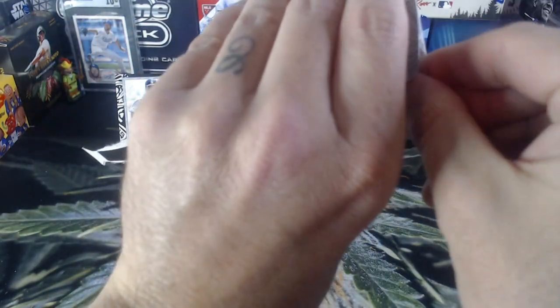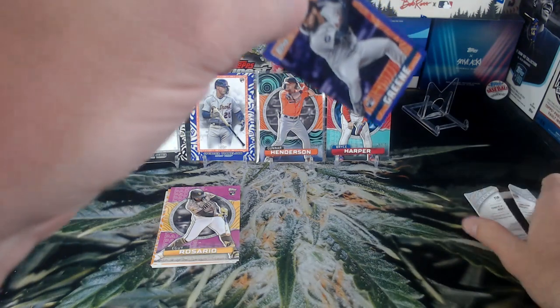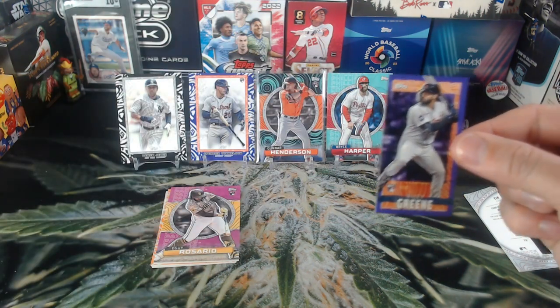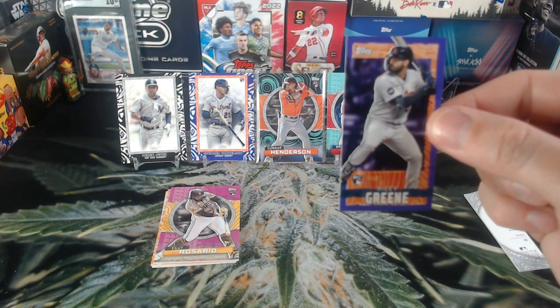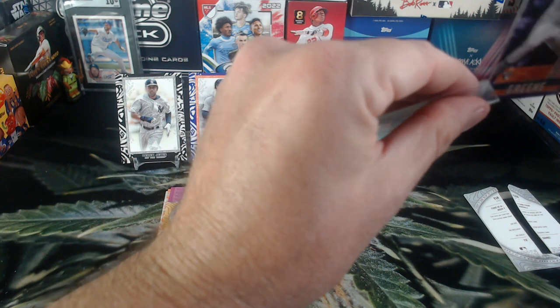It is kind of fun in a way, but yeah it is a bit of a chore, especially when it just doesn't want to come out. There we go — break it loose of its seal in there. And there we go — Riley Green! That's numbered out of 25. So 19 out of 25, Riley Green rookie mini purple card — that's a mouthful. But there you go, Riley Green out of 25.